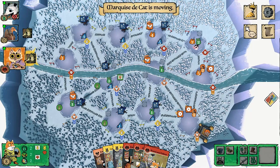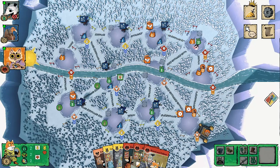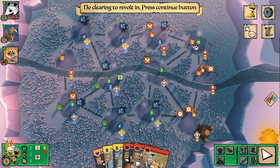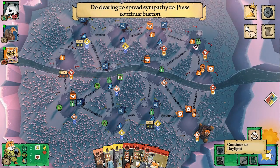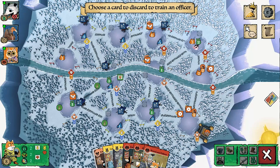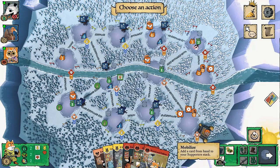The Marquise is regaining a little control. Looking at their hand I see only a bunny card and a bunny ambush, which plays into how I approach this turn. I have no revolts to do and no sympathy to spread, so I go straight to daylight and mobilize most of my hand — a lot of bunny and fox cards. I'm debating whether to use a Favor of the Mice to train an officer instead of crafting it.